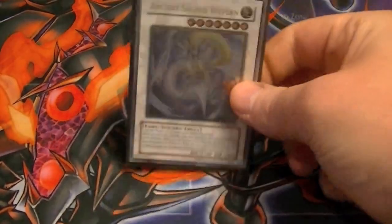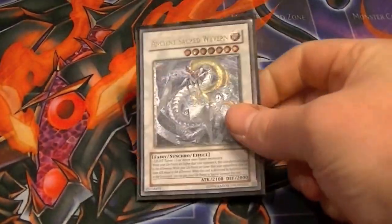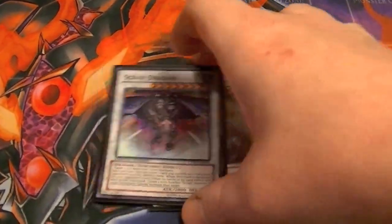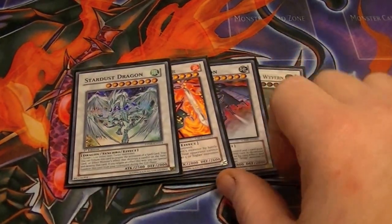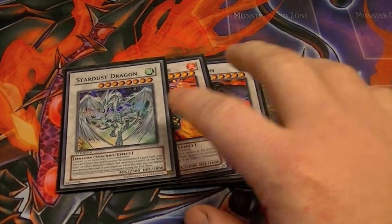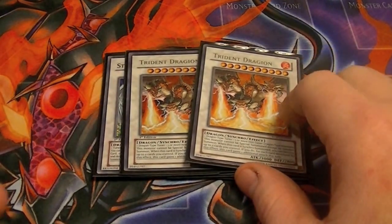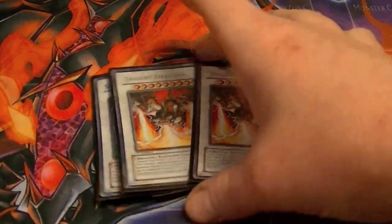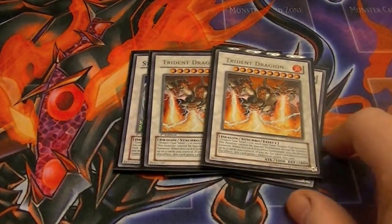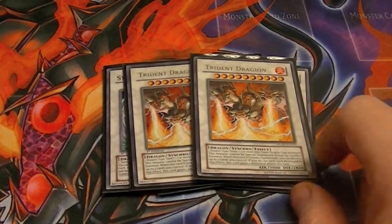Now for the extra deck: one Ancient Sacred Wyvern, which gains or loses attack based on the difference between your life points and your opponent's. Scrap Dragon to pop cards and get rid of them. Crimson Blader to stop special summoning. Stardust Dragon to negate traps, Dark Hole, and things like that. I run two Trident Dragions for Gustav Max — Tribute Summoning and instant win condition allows you to attack three times at 3,000 when summoned if you get rid of two cards, so that works really well.